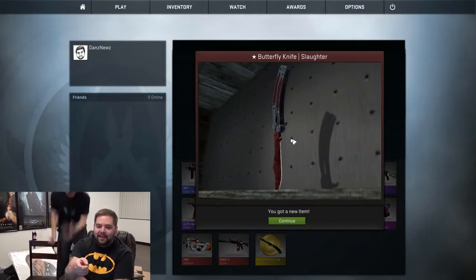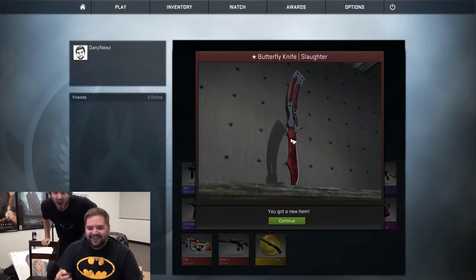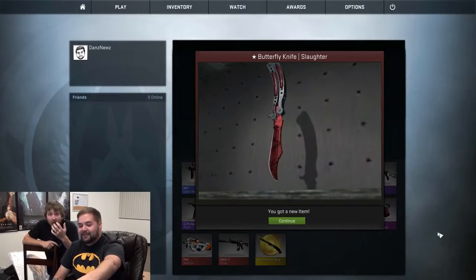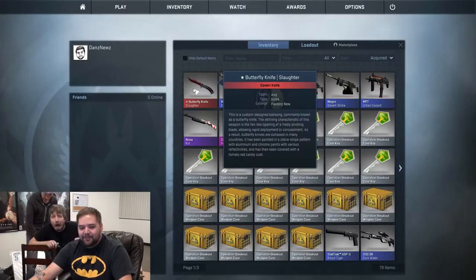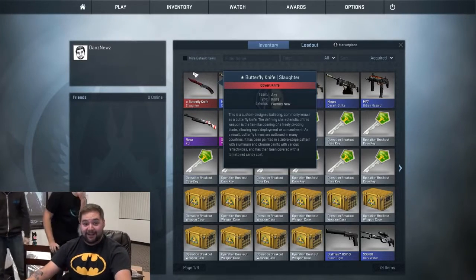That's pretty good right there. Oh, look at this — oh my God. That's a slaughter. That's a pretty good knife right there. That's pretty cool looking. Jordan, you got that for me — that was pretty cool. Thank you very much for getting me a knife. A butterfly knife, slaughter. Jordan got me a butterfly knife — he rolled it for me! Oh my God.